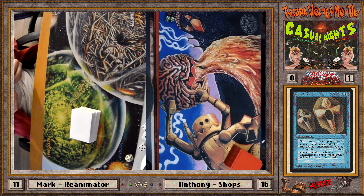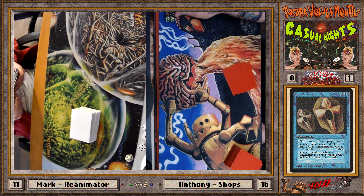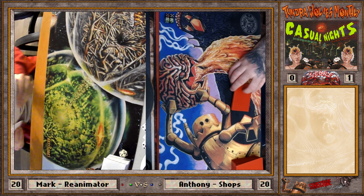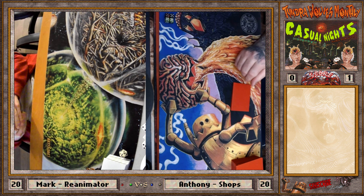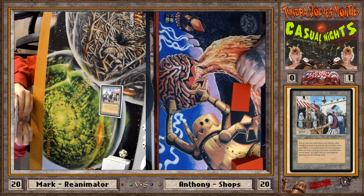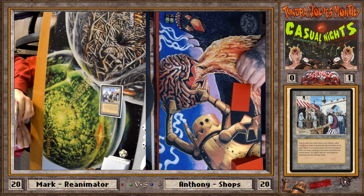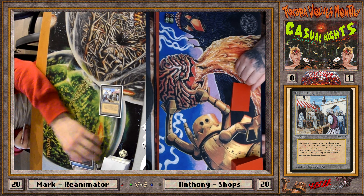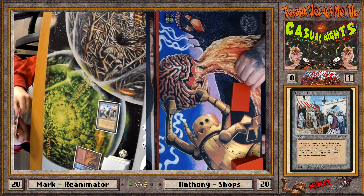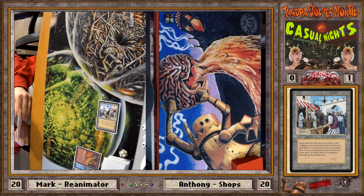We're doing stuff on the internet, we're gonna be famous one day. For sideboarding, I just bring in three Chaos Orb Recalls. I don't know what you bring in because you're already pretty well equipped — if you bring Swords to Plowshares for your artifact creatures you're already so wrecked against my deck. Right away in game two I start pretty aggressive — I had a full hand of creatures, didn't want to deal with another City, and was hoping next turn to Mox and Animate Dead something.